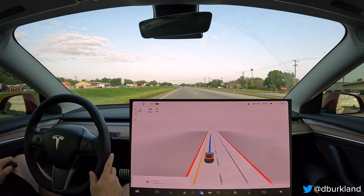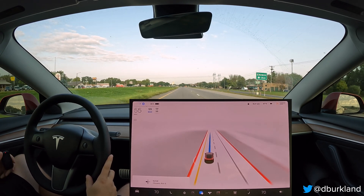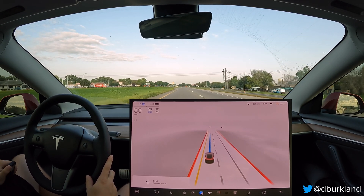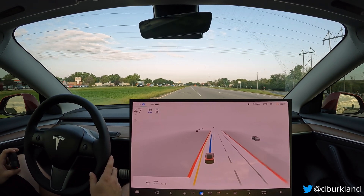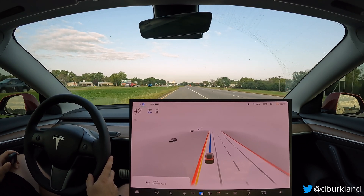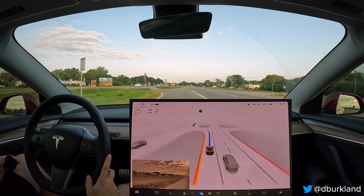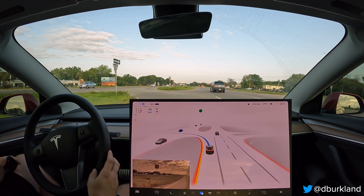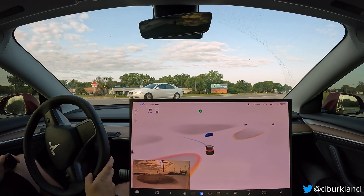This is attempt number two of the unprotected left turn onto Chowan Avenue South. Just like the first time, we've got quite a bit of oncoming traffic — we are doing this during rush hour, so that's to be expected. Good test case. We're slowing down; looks like we're going to maybe come to a complete stop. We're rolling up a little bit.